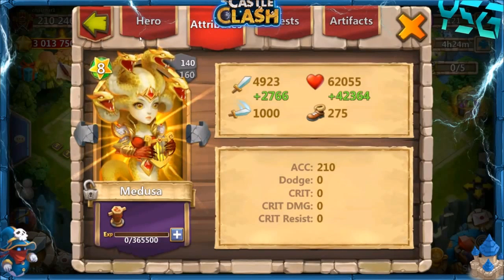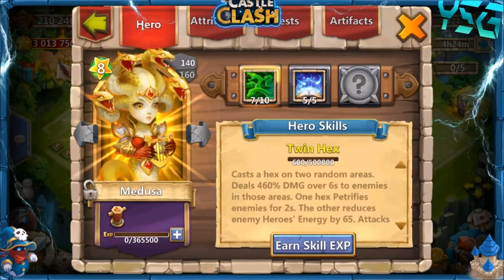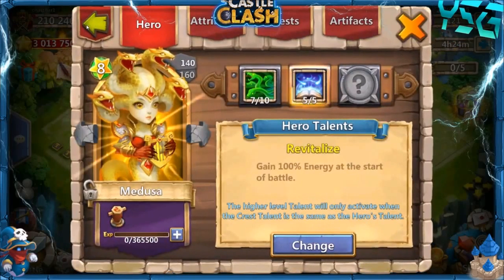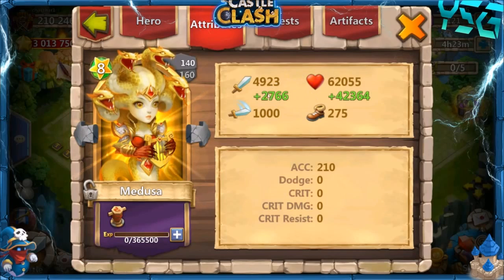Definitely going to be a lot more usable now, especially for building sniping and for Lost Battlefield. Those are the two main places I use her. I also use her in Expeditions, Gilmore Offense, and Totem. She has 5-5 Revitalize on her — I rolled that as soon as I rolled her in the first week she was out, in the same rolling video. I haven't been able to use her too much except in Lost Battlefield because of the issue of having her non-evolved. Non-evolved her stats are just so low, but now we have her evolved.